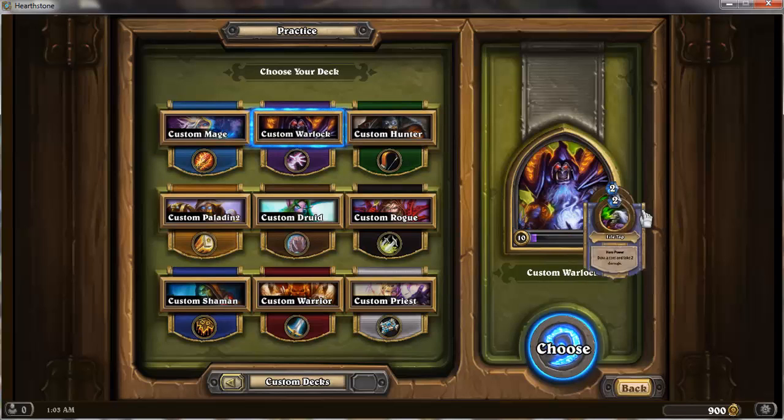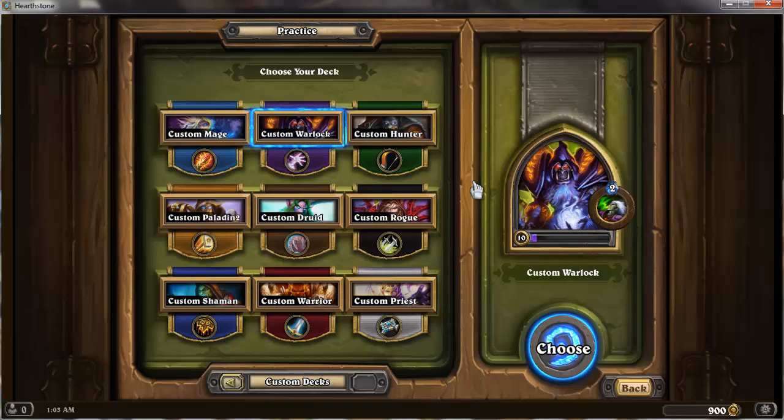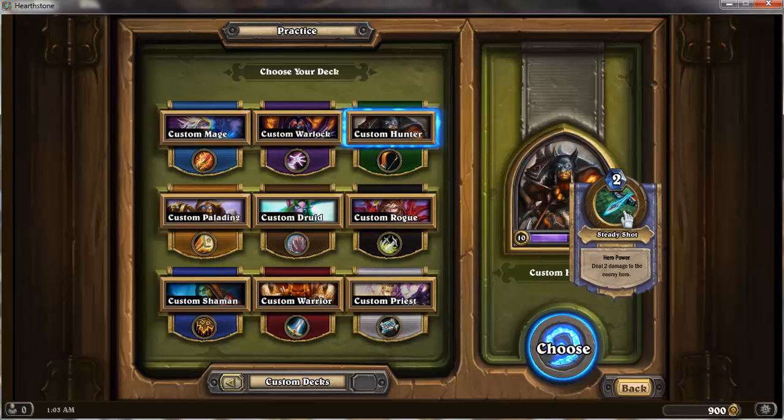Warlock is draw a card and take two damage. Hero powers are basically why you would pick a character — it's the thing that makes them different. Each class comes with its own special set of cards as well as its own power. It's kind of a clever way of doing archetypes, really — I really like it. Moving on, Hunter's ability is deal two damage to the enemy hero.